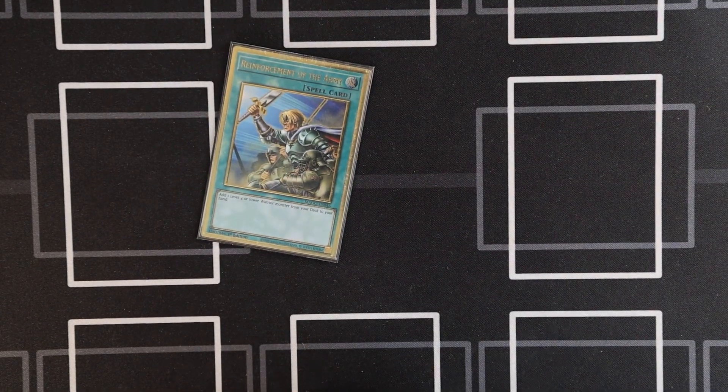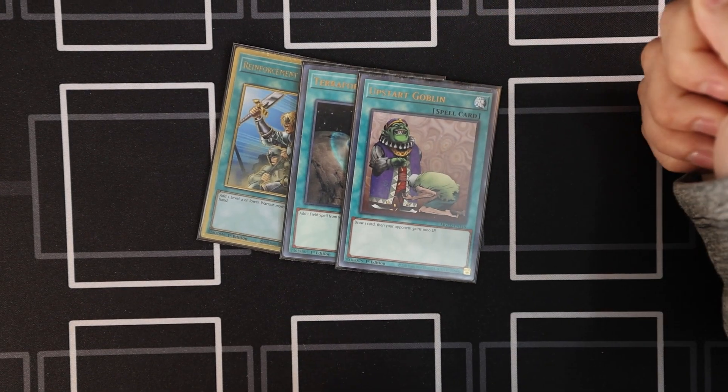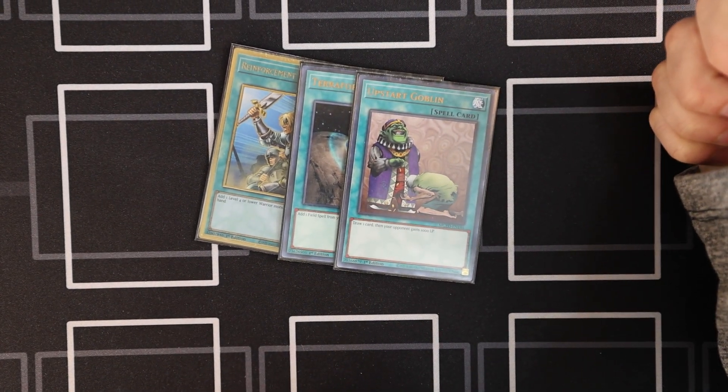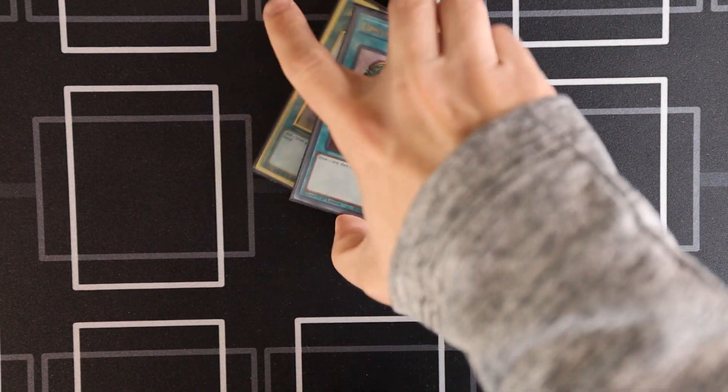I play 41 cards. My singletons are Rota and Terraforming, and then my 41st card is Upstart Goblin. It's mostly free — it can mess up your starting hands a bit, but I like having it because it can help with my spell count.